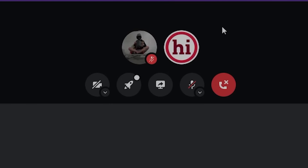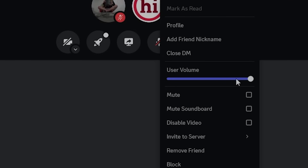If his microphone is really quiet, what you can do is right-click and mess with the user volume to turn it up or down. As you can see, his microphone is very quiet so I already have him at 200%. But yeah, if anyone has a super quiet microphone, that is something you can do to make sure you can hear them better.